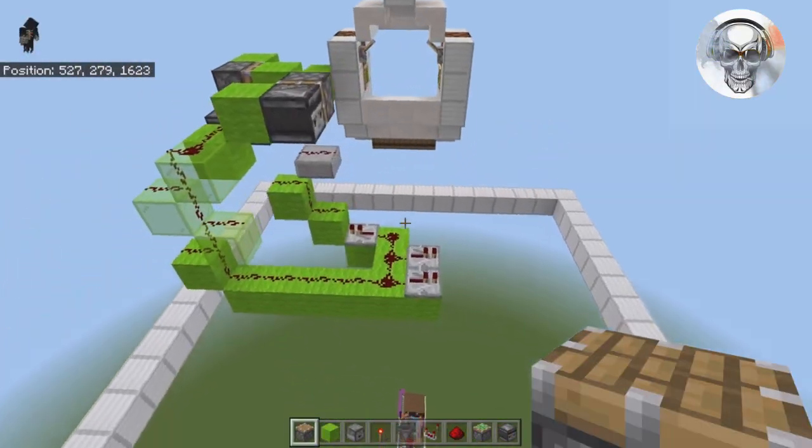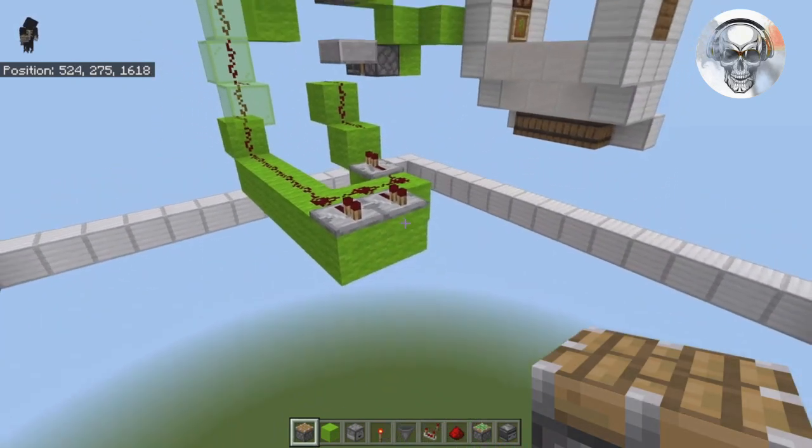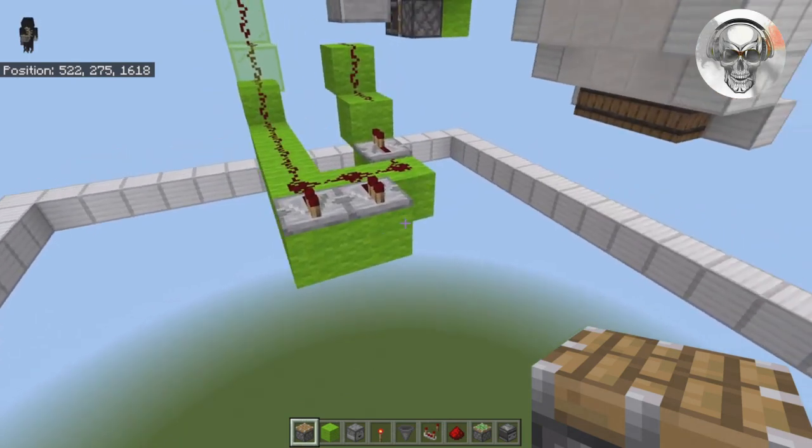Once your circuit looks like this, come to the front two repeaters. For this next section, I'm going to break it up into small clips — I recommend pausing between clips to catch up.